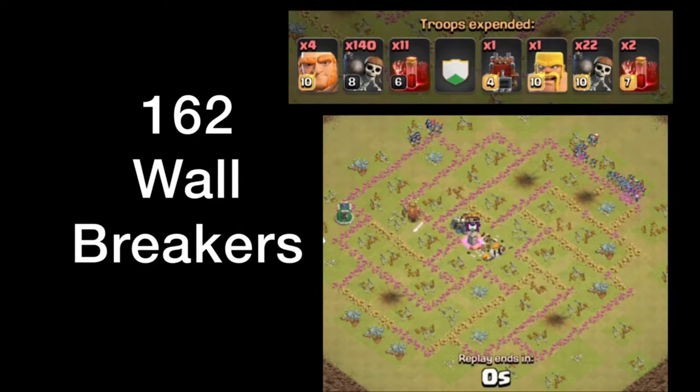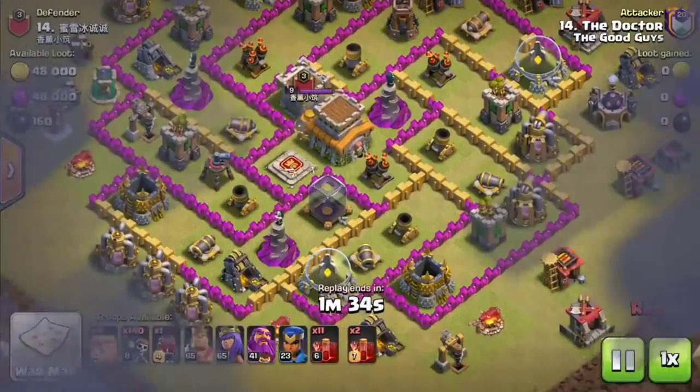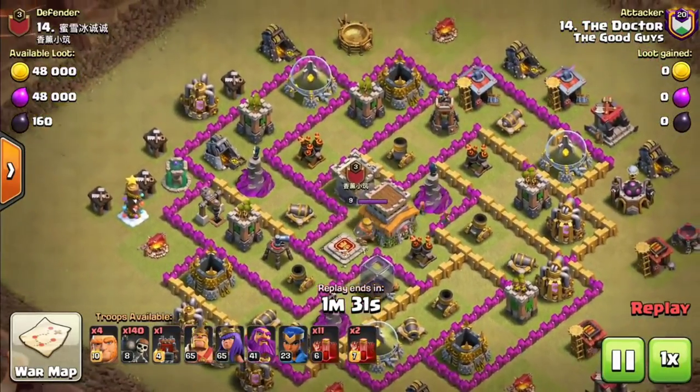I used 162 wall breakers to destroy literally every single piece of wall. In Master 2, we got paired against a clan that had a Town Hall 8, and my Town Hall 13 had to attack.